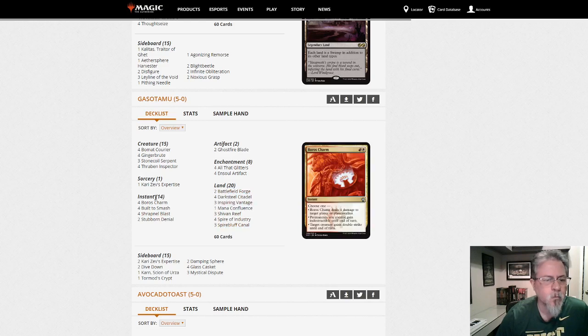This is another Ensoul deck — this one is Jeskai. Jeskai Ensoul — I have not seen that. That's a cool twist. Thraben Inspector, of course, gives you another artifact to Ensoul. Turn one Thraben Inspector, turn two Ensoul — hit you with a 5/5 Clue. Get a clue, bud.